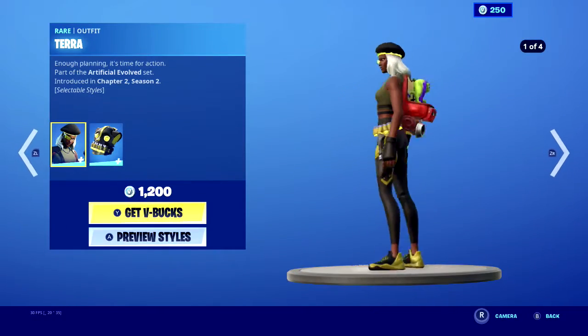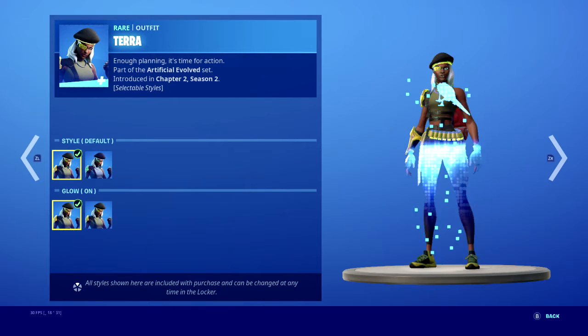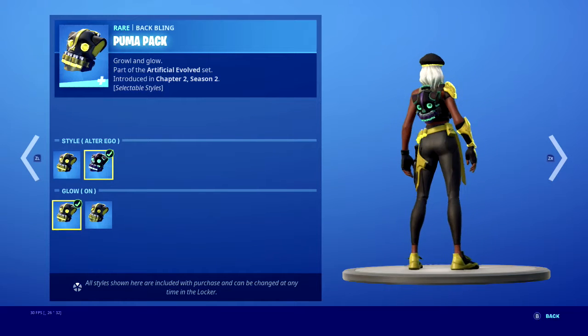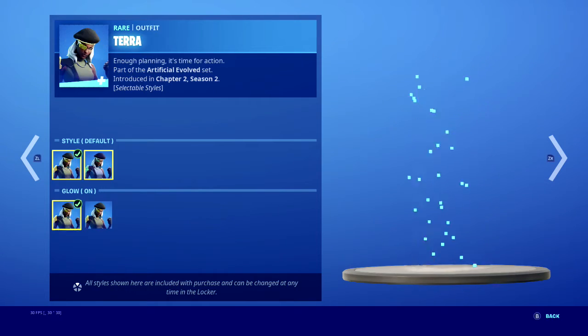I don't think I'm doing anything with the Tara skin. She also has the alter ego style with glow on, and then you got default with glow off — basically the same thing except the back. I'll be alter ego glow on, glow off, and then you got default glow off.